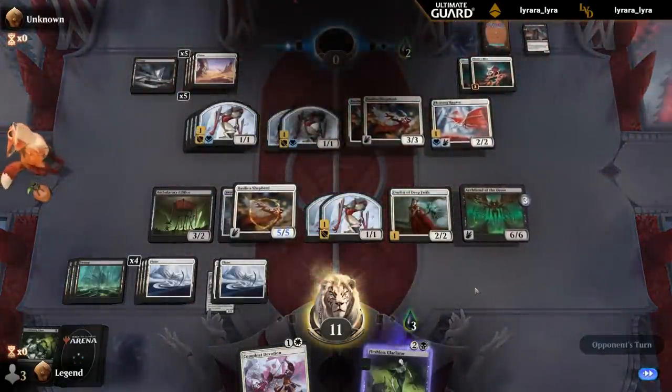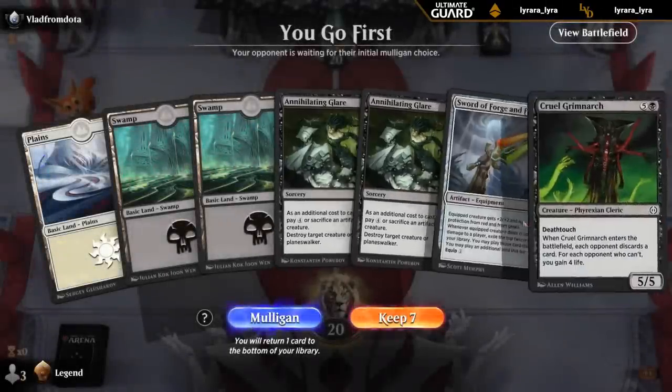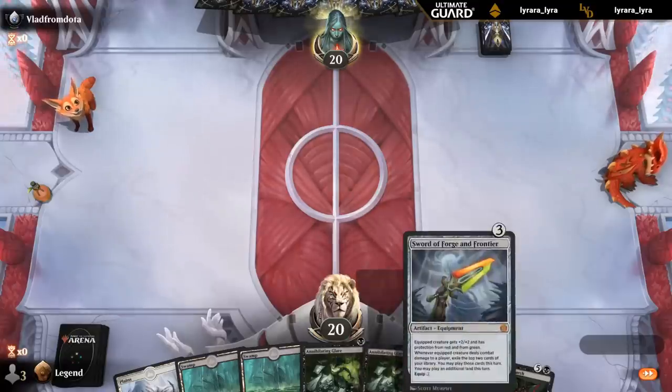On the play, and this hand's kind of awkward — missing creatures to enable Glare or to equip Sword, and we're very far from Grimnark. I think it's still probably a keep — we just need to draw a creature in the first three turns and get our Sword going, which we can play in the meantime. If we hit some lands I can hardcast Glare to buy time. Not gonna turn down the Sword. That was a best-case scenario — found a two-drop.